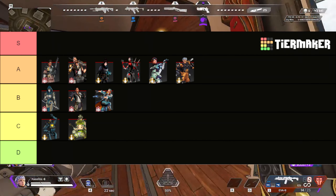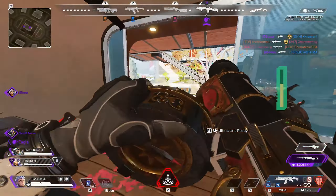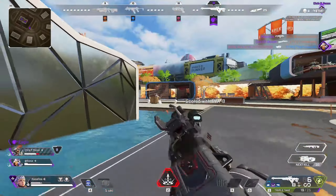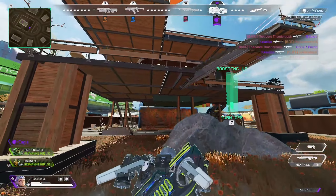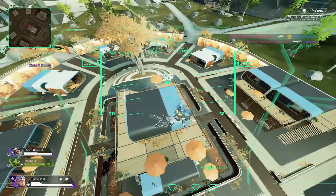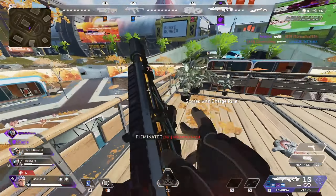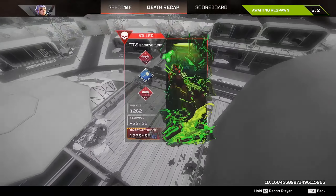Last for the skirmisher category, we have Valkyrie, and I am going to give her ultimate A tier as well. A lot of players feel evac towers have replaced the need for Valkyrie, but I personally don't see that at all. If you're someone who constantly rotates with evac towers or balloons, why not run the best version of those, which would be Valk? It's way harder to hit a Valkyrie going up in her ult than it is to shoot someone off a balloon, and it's a great tool for almost any scenario — whether you're in a bad end-game situation or rotating super fast early. Getting that high in the sky and getting scans together gives you so much information.